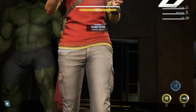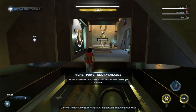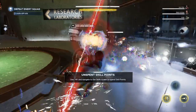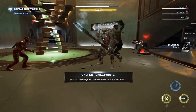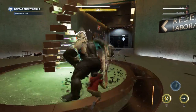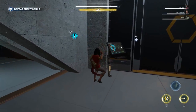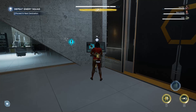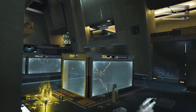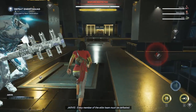AIM's here! An elite AIM team is close by and on alert. Updating your HUD. Keep them coming! Every member of the elite team must be defeated.